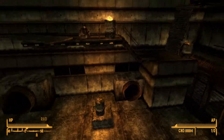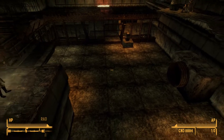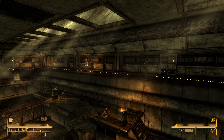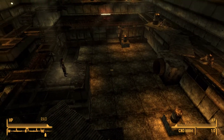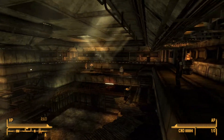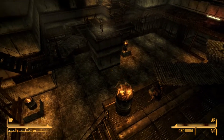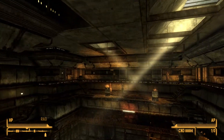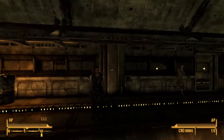Fun fact about fighting the arena: if you have Eddie as a companion, you have to make your companions wait, because obviously they can't come into the arena to help you fight. But Eddie will actually fire from up here — just let him wait there, go into the arena, and he'll shoot because he's ranged. Your other companions are ranged, but Eddie's the only one that seems to fire.